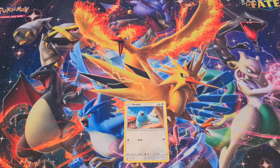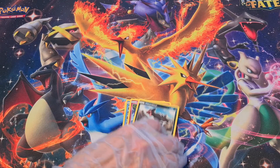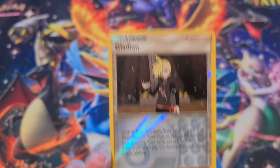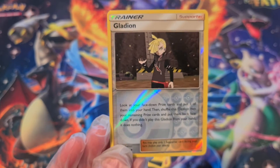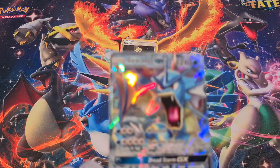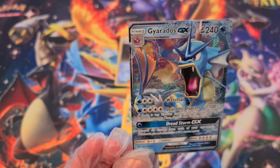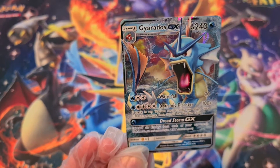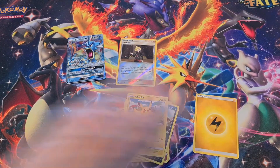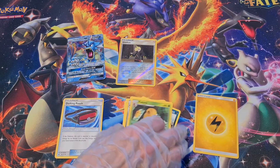Now we have Crimson Invasion: Swablu, Swinub, Jigglypuff, Houndour, Pikachu, a Reverse Holo Gladion — nice card. And Gyarados GX, got him before but still cool. A lot of these cards are trash: Dratini, Lairon, and Kakuna.